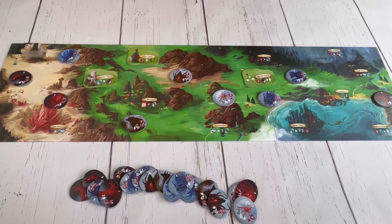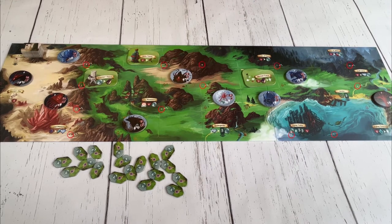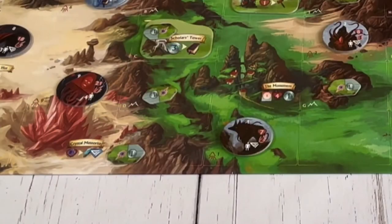All unused monster tokens are returned to the box. Next, deal out the search tokens face down to each spot on the board with a letter in the bottom left corner, returning the unused search tokens to the box. When placing tokens, be sure not to ever cover up the mountain icons.